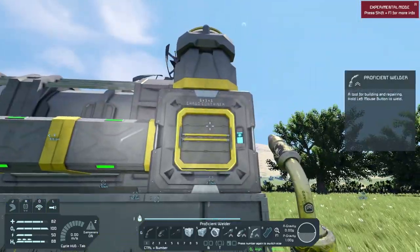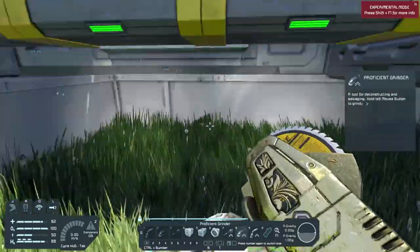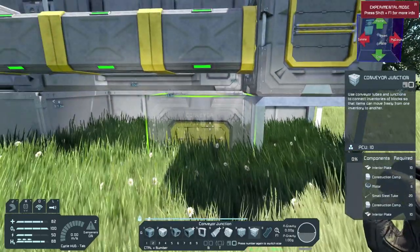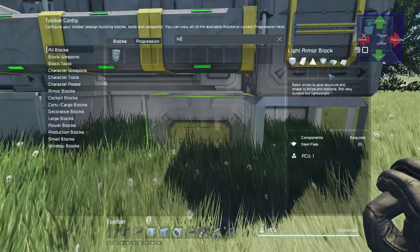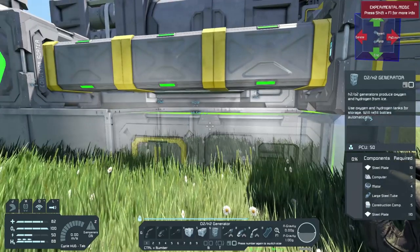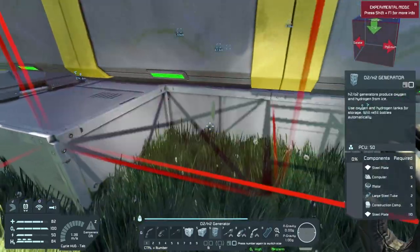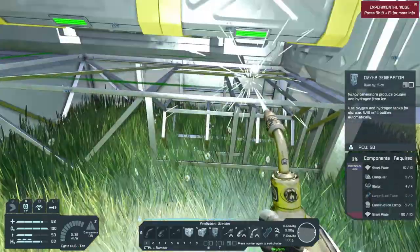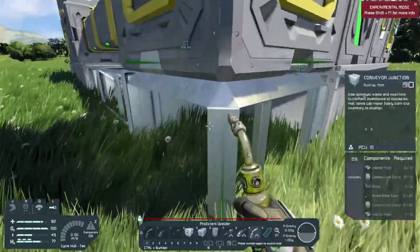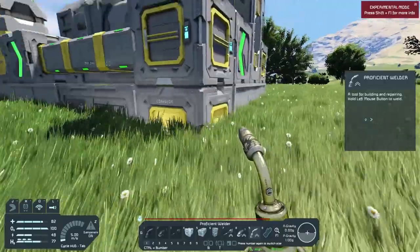The easiest way to connect it is to remove these three blocks, put down a conveyor junction, and then place the O2/H2 generator — I'm still used to calling it the oxygen generator. I also want to have access on the top right there. That's exactly how I want it. Let's go ahead and weld this up. Once I get large steel tubes, the conveyor junction and the oxygen generator are done.